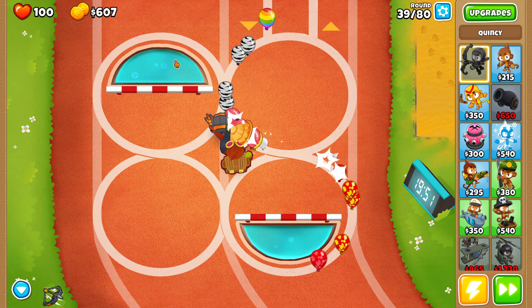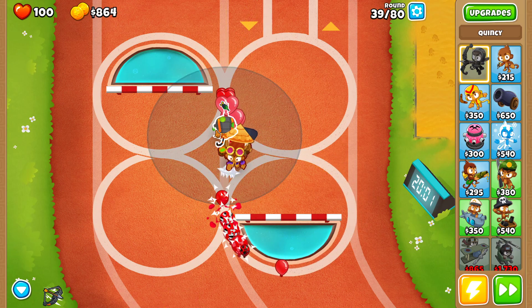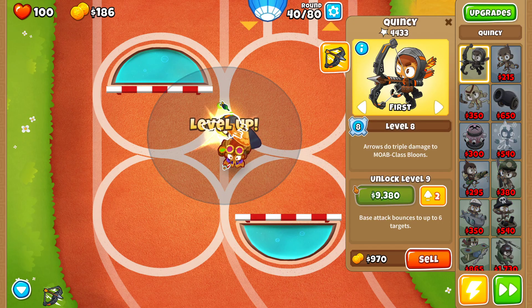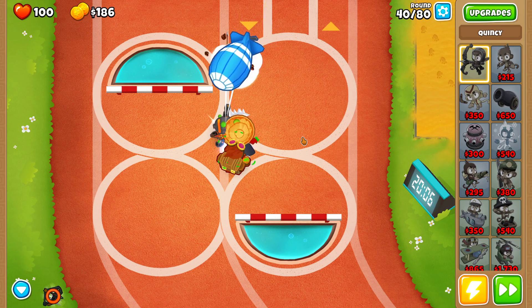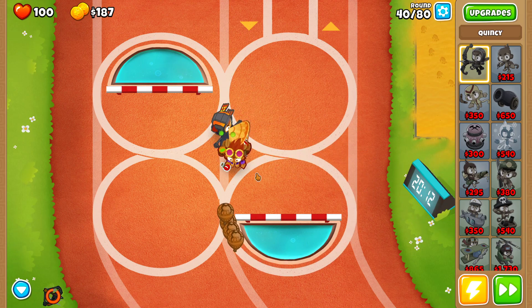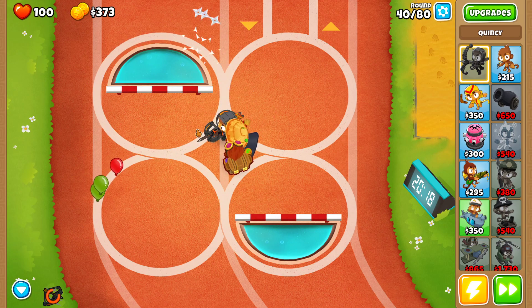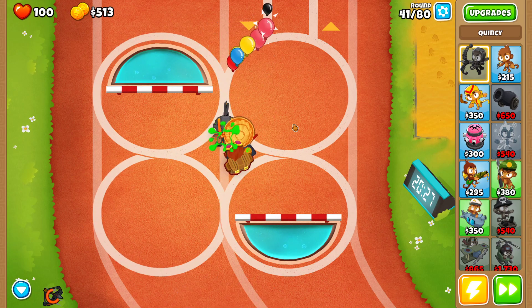An important thing: remember to save up 800 cash so you can manually level up Quincy to level eight at the end of round 39. Use Quincy level three as soon as the MOAB is in range to pop it earlier, then you only have the ceramics left to deal with — and that's round 40 done easily.